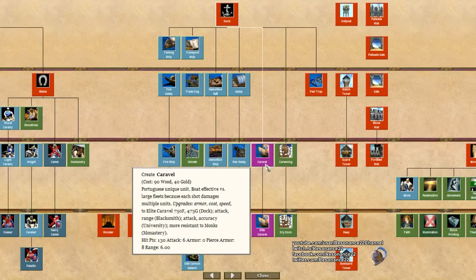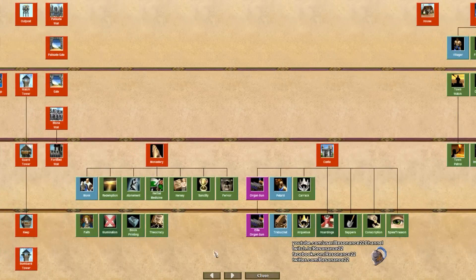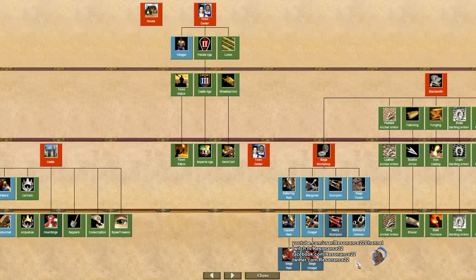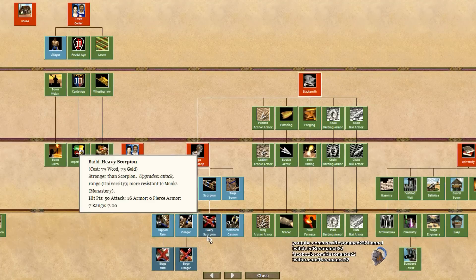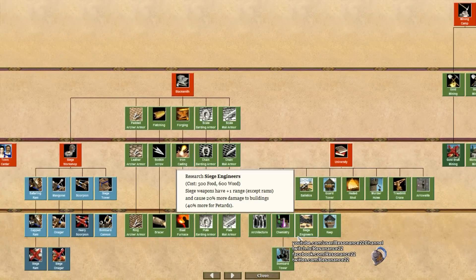Caravels serve as a great counter to mass enemy galleons, so overall a lack of fast fire ships won't have a huge impact. The Portuguese will still be a powerful civilization in the water at all stages of the game. The Portuguese are only missing illumination in the Imperial Age, which means that their Castle Age monk rush is still going to be a strong option. Their siege workshop is also missing a few technologies, and those are actually a significant loss. The Portuguese critically do not have access to siege rams, siege onagers, or even heavy scorpions. But thankfully with the addition of bombard cannons, organ guns, and siege engineers, the Portuguese will still have a reasonably good siege line in general.